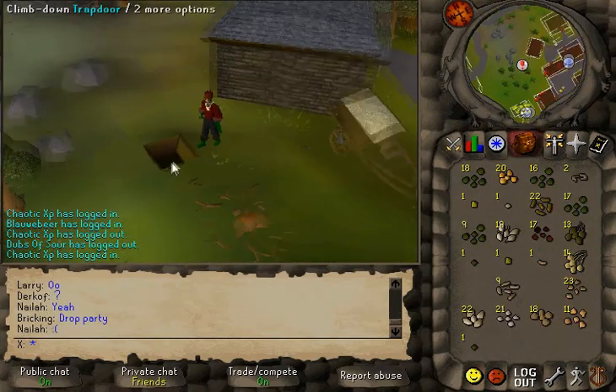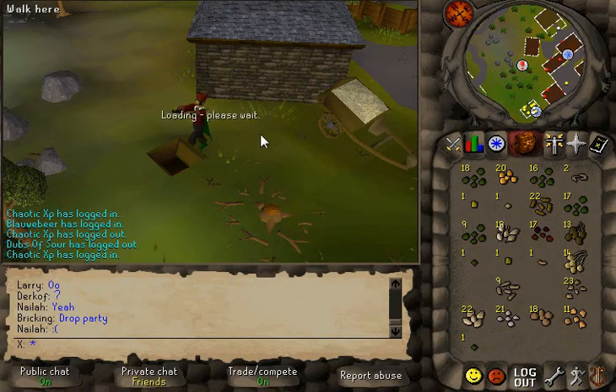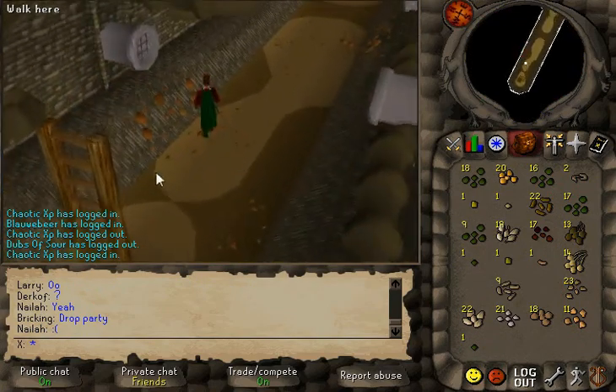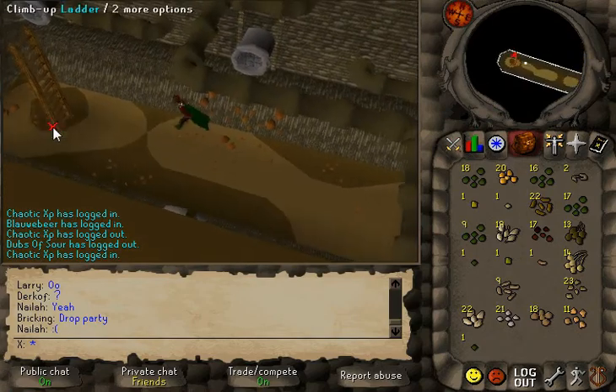In the Draenor sewage area, there are currently no NPCs or monsters — zombies, skeletons, whatever. And the really creepy guy with the anvil, he's not there either.